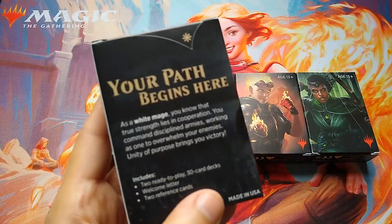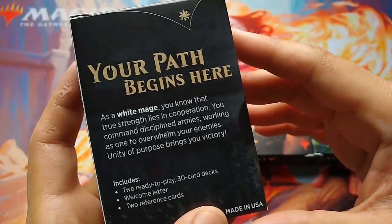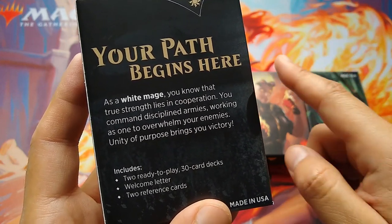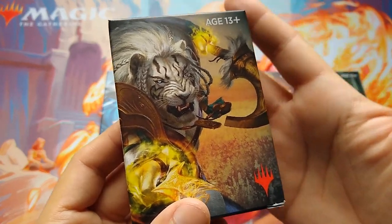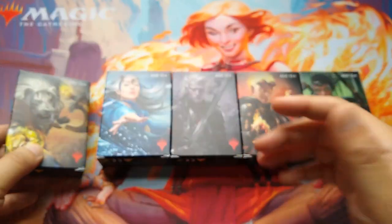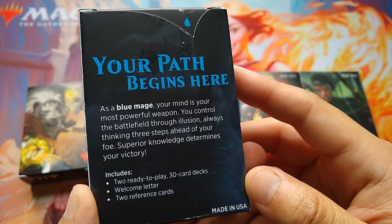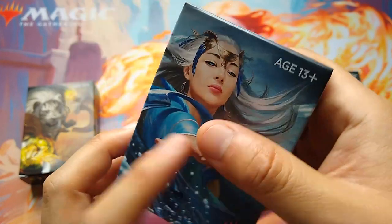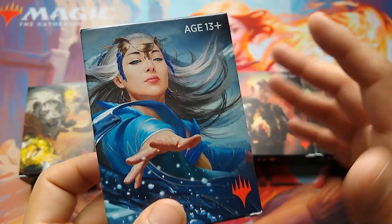These Welcome Decks give you a little bit about the philosophy of what each color is. Check the description to jump ahead, because I'm going to read each one. As a White Mage, you know that true strength lies in cooperation. You command disciplined armies working as one to overwhelm your enemies. Unity of purpose brings you victory. Ajani Gold Mane is the figurehead of the White Deck — it's basically a lot of creatures joining together to defeat your opponent. As a Blue Mage, your mind is your most powerful weapon. You control the battlefield through illusion, always thinking three steps ahead of your foe. Blue Magic is all about control — controlling your opponent, denying them resources, denying their creatures from attacking.